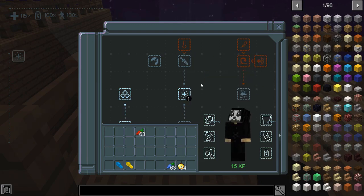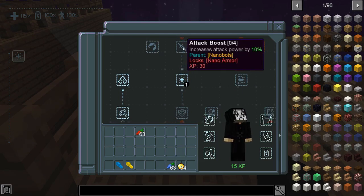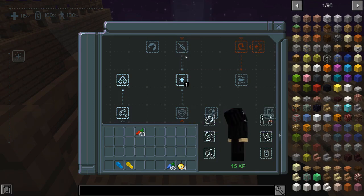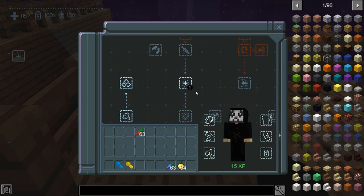This also unlocked me to go in a different direction. In many of these situations, if you look at the options, choosing one ability can lock another — for example, if I choose attack boost, I cannot take nano armor. It locks the opposite one you choose, so be very careful which one you click on. Make sure it's one that you actually want.